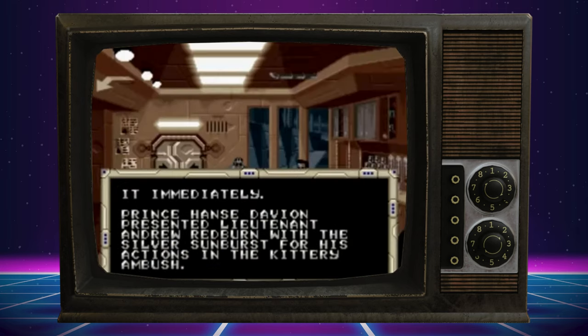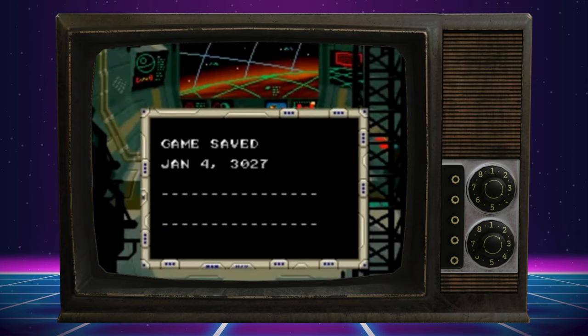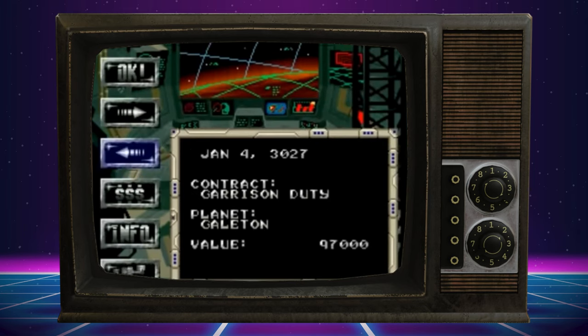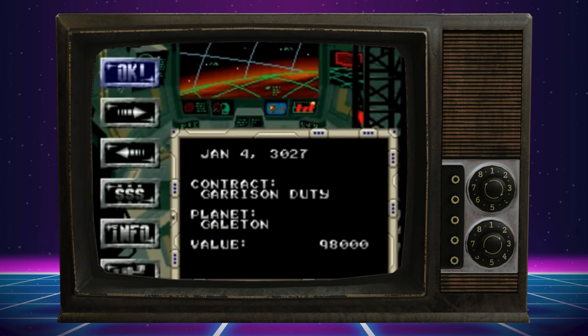What really sets MechWarrior apart is its strategic elements — it's not all about blasting away at enemies. You've got to make credits, upgrade your mech, and keep track of contracts. Will you defend a city for a wealthy employer, or take a high-risk bounty hunt that promises big rewards? Each decision pushes you further into this gritty mercenary lifestyle, adding layers to the simple revenge story. The contracts you pick determine how quickly you'll get the chance to take on the Darkwing Lance, giving players a sense of control over the story.